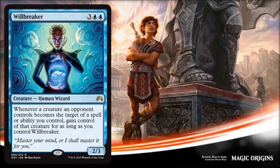Next is Will Breaker — now here's a good card. This is probably the best card of the day. It costs five and it's a 2/3. Whenever a creature an opponent controls becomes the target of a spell or ability you control, you gain control of that creature for as long as you control Will Breaker. This is crazy — first off I'm thinking Commander, where there are a lot of targets and you can steal a lot of creatures. As far as limited goes, you play it at five and use little tricks that buff a creature to then steal it. Really great Commander card. I don't really see a place in standard for it just because it costs five and in blue at five there are bigger houses you could be playing to end the game.